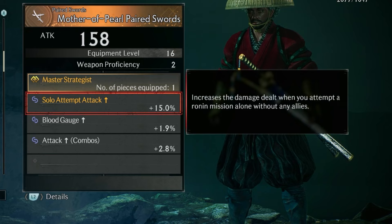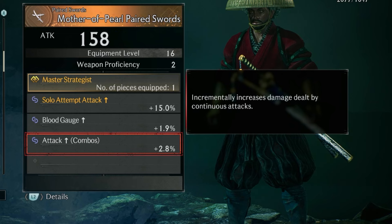Blood Gauge Increase raises the amount gained by your blood gauge when attacking an enemy, and Attack Combos incrementally increases damage dealt by continuous attacks.